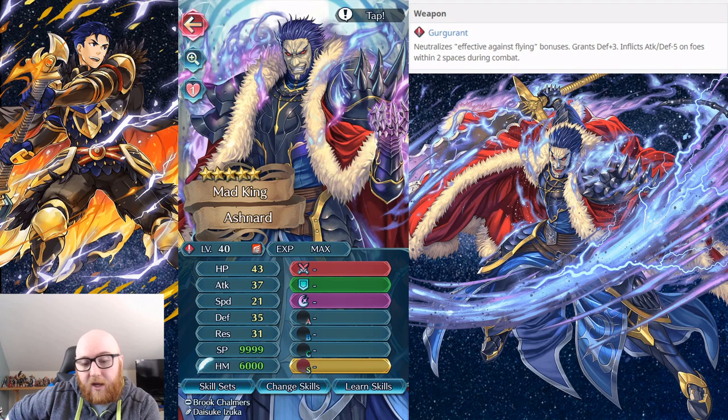Let's talk a little bit about Ashnard, where I do think he is good. He is a pretty good unit, especially from a free-to-play perspective. First, let's talk about the weapon unique to him, which is Gergerent. It neutralizes the effective-against-flying bonus — basically a built-in IO shield. It also grants defense plus three on equip, which is awesome because he already has a pretty high defense, and inflicts attack and defense minus five on foes within two spaces during combat. This works really well for tanking because it decreases attack and defense, meaning he will do more damage and they will do less. The weapon is pretty solid — a solid tanking weapon that works really well for him and is very good for utility.